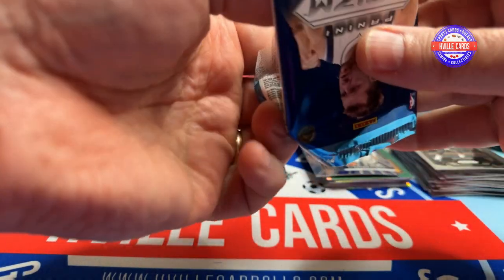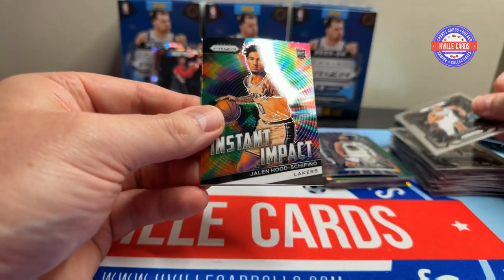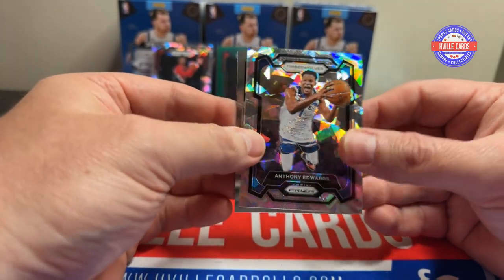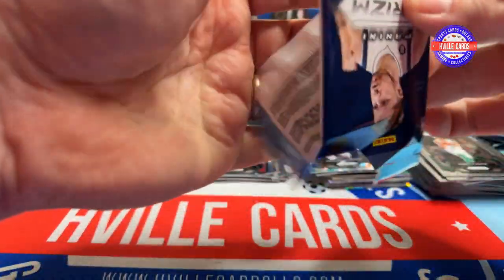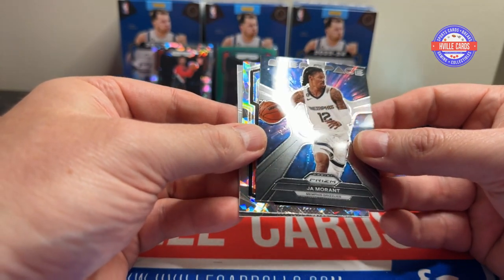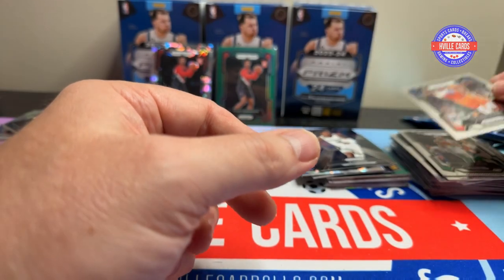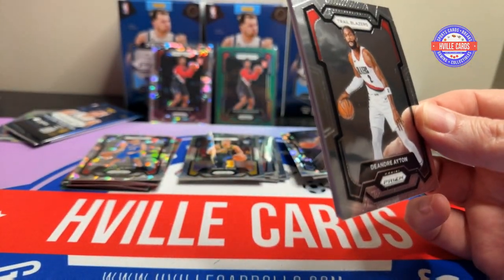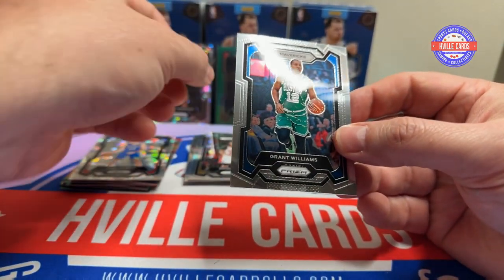I'm going to feel like a rookie opening these. We've got Devin Vassell. An Instant Impact Jalen Hood-Shifino. An Ant-Man on the Ice. And a Derrick White. We've got an Isaiah Wood rookie card. A Ja Morant Deep Space. A That Guy Again. And whatever his name — Dort. I love trying to pronounce these names. We've got DeAndre Ayton. Skylar Barnes. Imani Bates. And a Grant Williams.